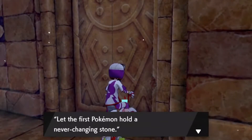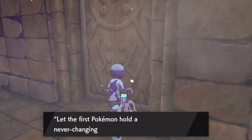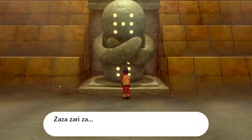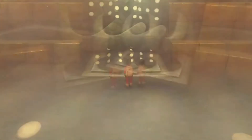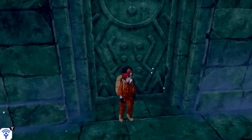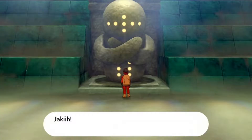For Regirock, what you need is an Everstone — just put it on a Pokemon and press A on the door. Once you're in, you do the same thing you did for Registeel and now you're fighting Regirock. For Regiice's door, what you need to do is catch a Cryogonal and make him your first in the party. Then do the same thing you did for the other Regis and there's Regiice.